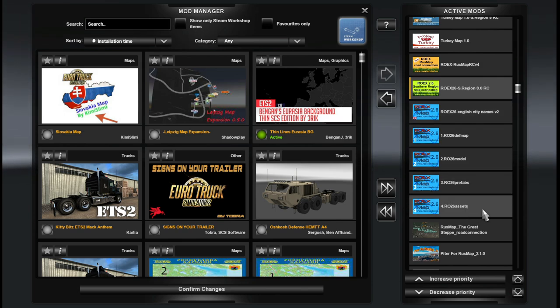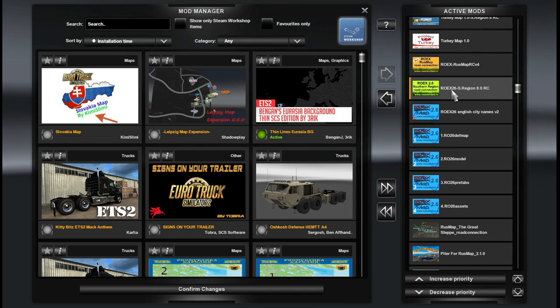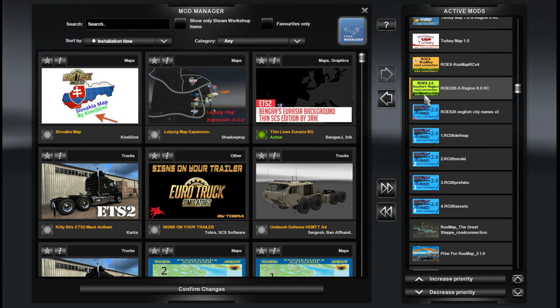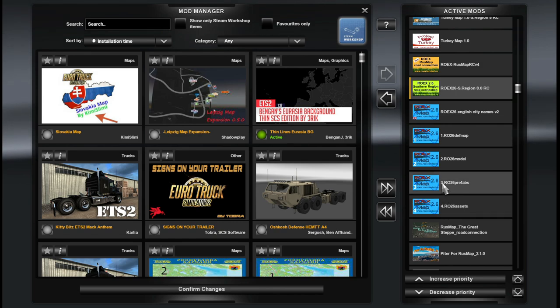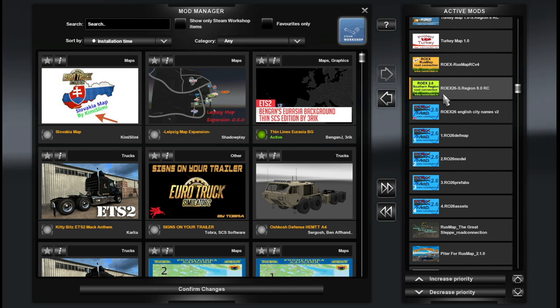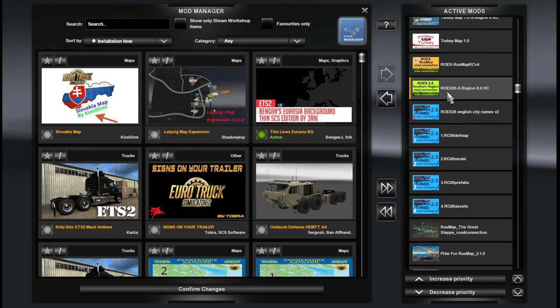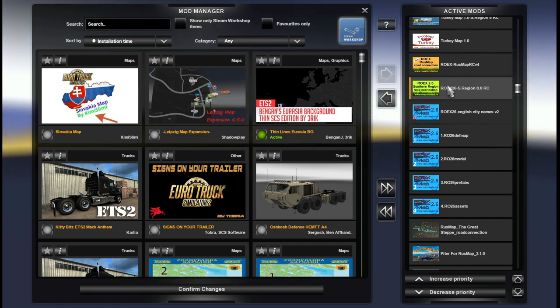Then we have Romania Extended (Roex). It doesn't really matter if you are using Roex 2.3 free version or Roex 2.6 paid version — except that the road connection between Roex and Southern Region is only valid for those using Roex 2.6. Regardless of version, we have files 4, 3, 2, 1, and English city names — the file is called 'roex26englishcitynamesv2' but is valid for both 2.3 and 2.6. Then we have the Roex 2.6 Southern Region 8.0 road connection, which is only valid for Roex 2.6 — do not include this if you are running Roex 2.3.